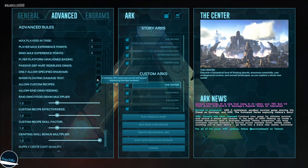The next one is show floating damage text. You don't have to enable this, but if you want to see how much damage you're dealing when you shoot something, it's a good setting to have on.